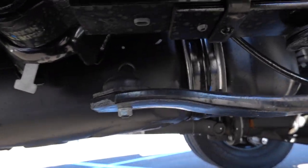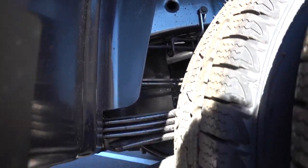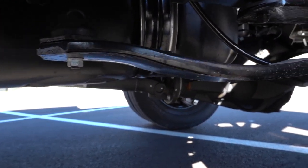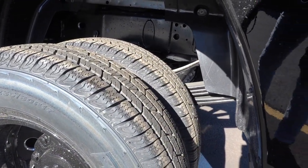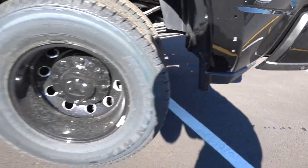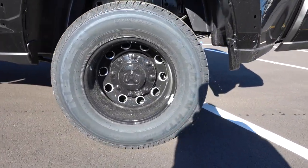See that overload leaf spring? When you get the high output, it gives you two overload leaf springs up top and adds an additional one below. You do not get this on the standard output Cummins trucks for a dually. And here's a better look at that suspension out back — you have those overload leaf springs up top, and that main one down below is the one furthest down right there.